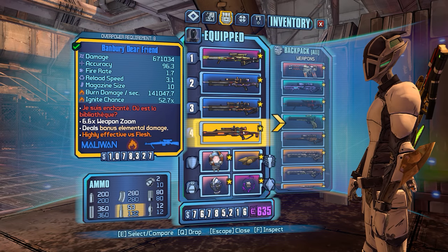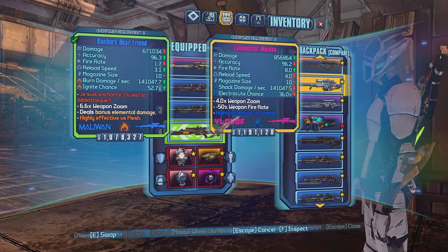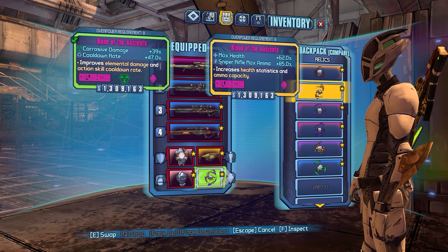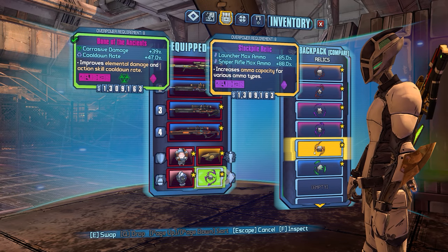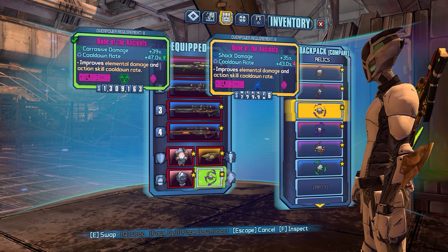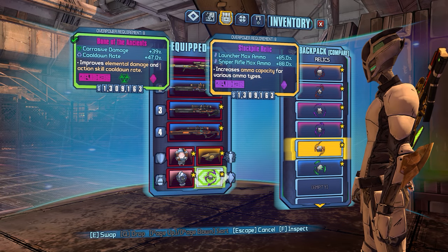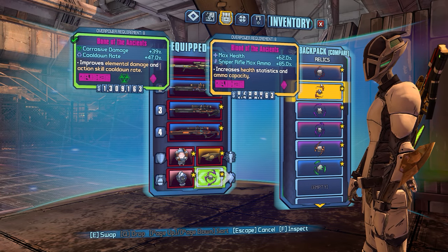Since we also found some other items, including another E-Tech Sniper — I believe it's a Vladoff — we found this one as well. We also got a better Stockpile Relic. Previously I was using this Blood of the Ancients which increased it by 85%, and I found this Stockpile Relic to take it up to 88%. The additional Launcher Max Ammo is a little bit better than Max Health, because it's easier to health gate when your health is lower, and that's usually what I'm doing when I'm stacking.